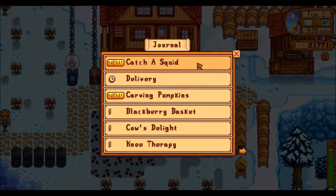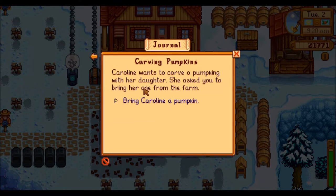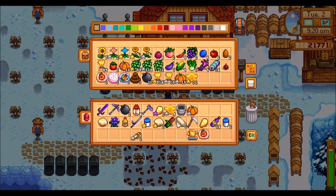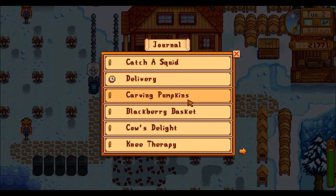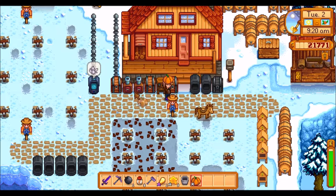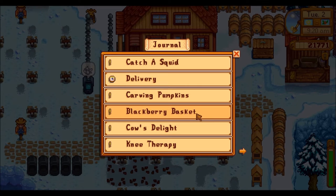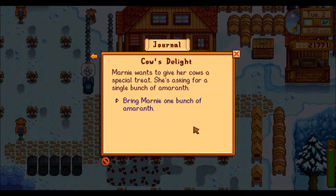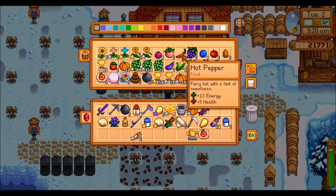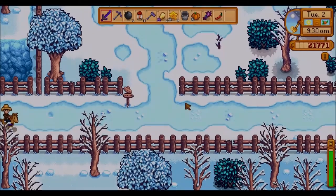So what have we got? We've got catch a squid — no issue. We need a jade; I don't think we've got a jade. We need a pumpkin for Caroline — let's do that. We need a blackberry basket for Linus — I do know where that is. We need an amaranth for Marnie — we do have one. Knee therapy and a hot pepper — do we have a hot pepper? We do. So let's see if we can finish off all these quests today.